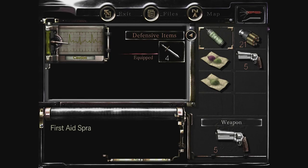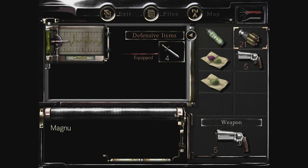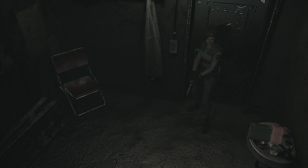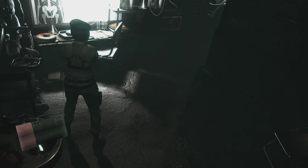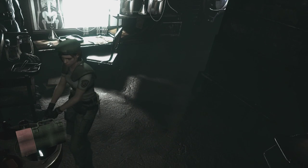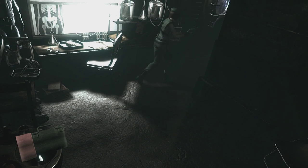Let me reload quickly. I think I'm using Barry's gun - it seems he uses different bullets, so maybe I should get my own gun back from the chest. Barry's guns are a lot more powerful than mine though. Something's moving around in here. There's an ink ribbon - may as well pick that up. What's that moving around, those disgusting noises?